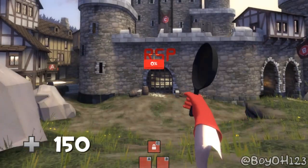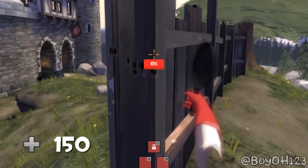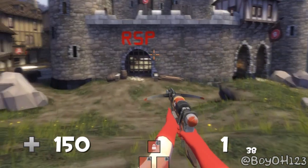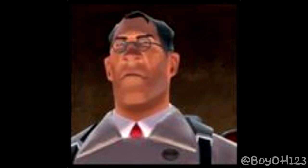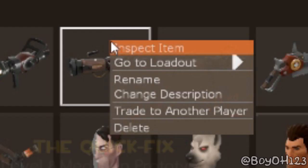Number 9: Medic. Do I even have to explain this one? He is barely holding it, and it looks like he broke his arm and his hand. What have we learned from this video, you might be wondering? Medic is the worst class. Stop playing him and turn all of his weapons into scrap metal or delete them.